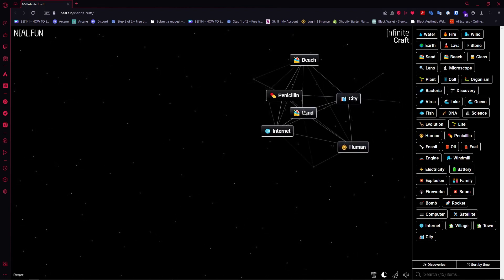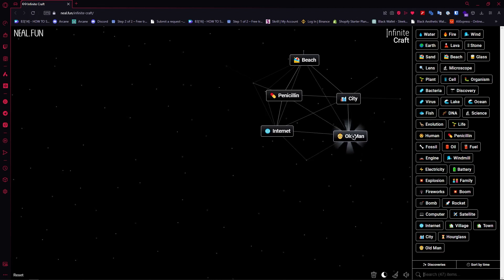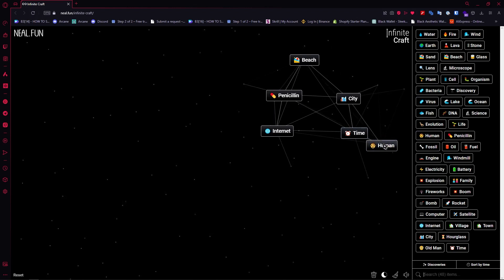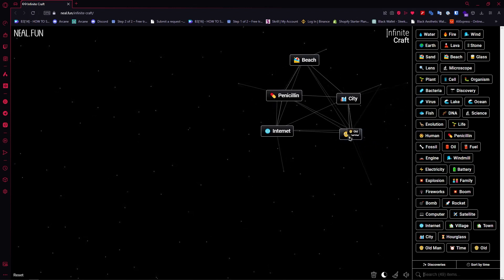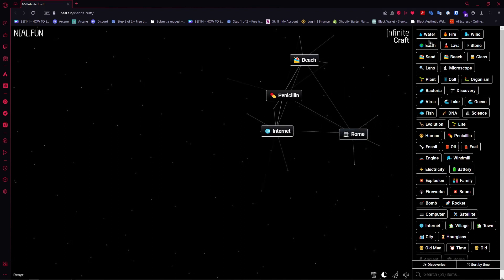Go for a human, add sand, then add glass into the sand and combine it with human — you would have old men. Once you have old men, add hourglass to create time. Add human into time and you'd have old. Duplicate old to create ancient.